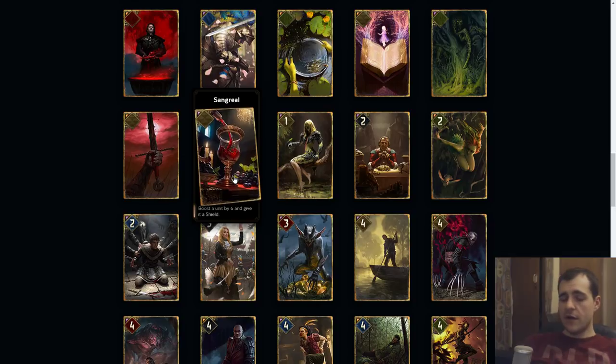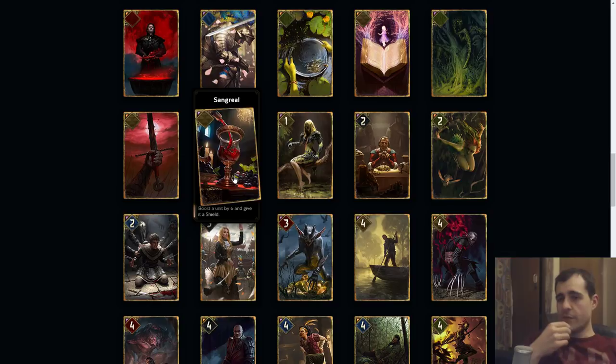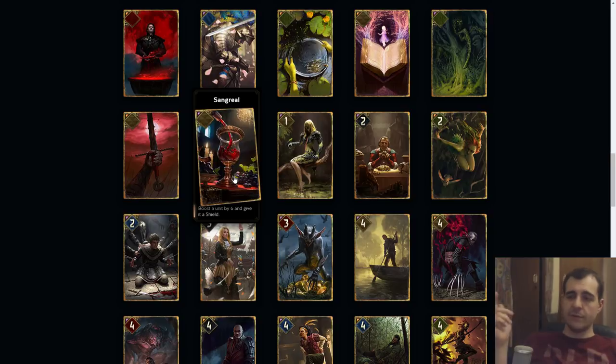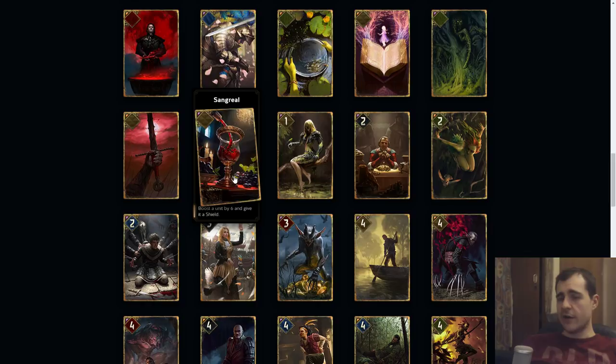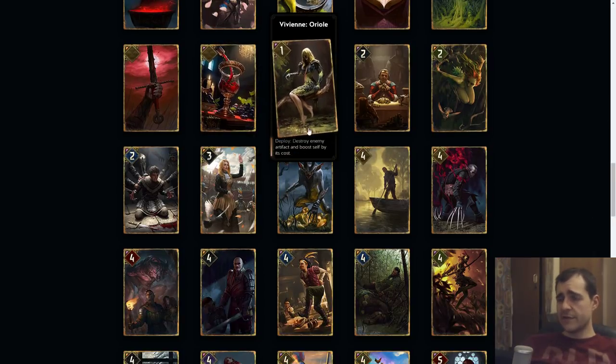Sangreal: boost a unit by six and give it a shield. This is not preemptive so it's kind of an odd way to give a shield. The fact that you boost by six is not necessarily what you want. This could be good on something like Imlerith, but you play Imlerith and it gets locked or killed. You can't really rely on this — I think this would need to be like an eight cost card and I just don't really see it doing too much. It's a fine card to have but not a great way to protect your units.